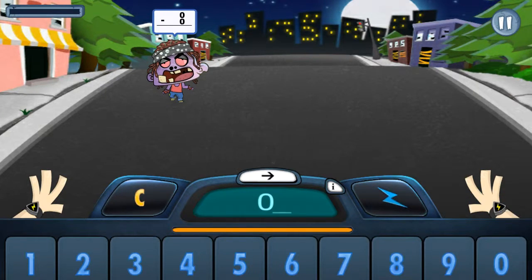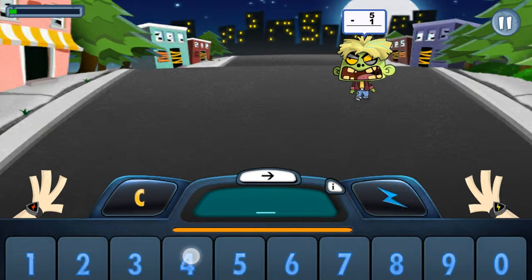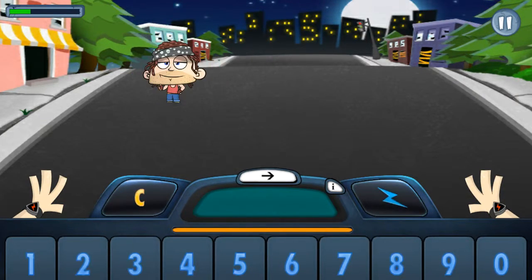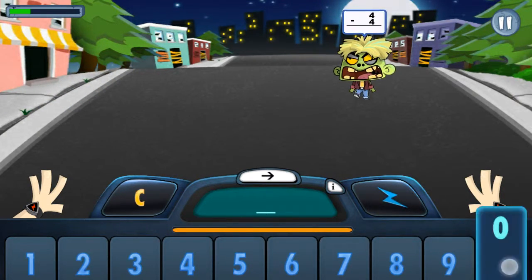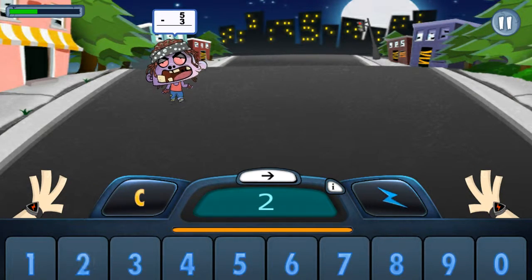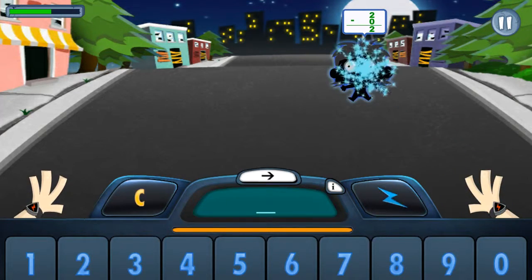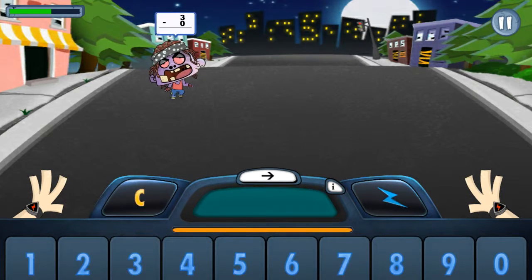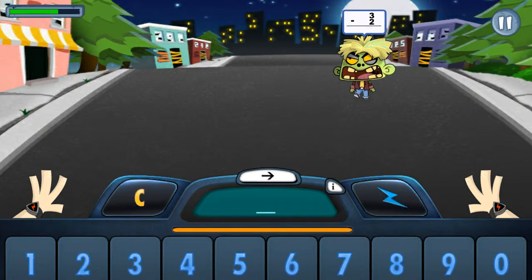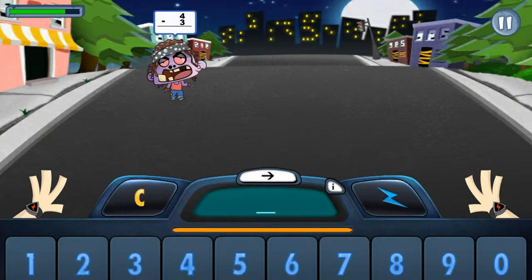Zero minus zero equals zero. Five minus one equals four. Three minus one equals two. Four minus four equals zero. Five equals two. Two minus zero equals two. Three minus zero equals three. Three minus two equals one. Three to one. Four minus two equals four.